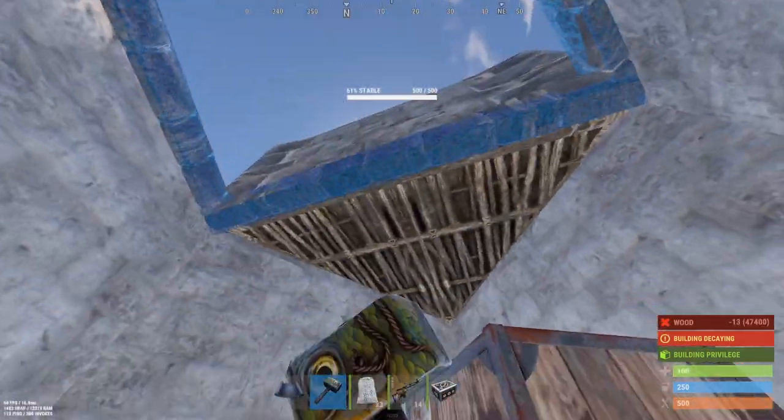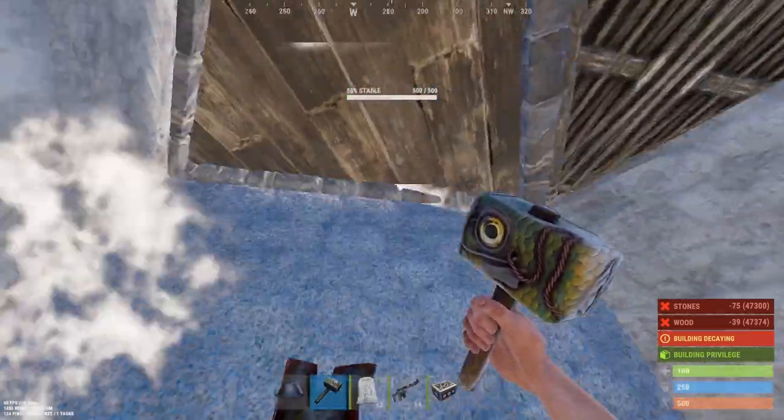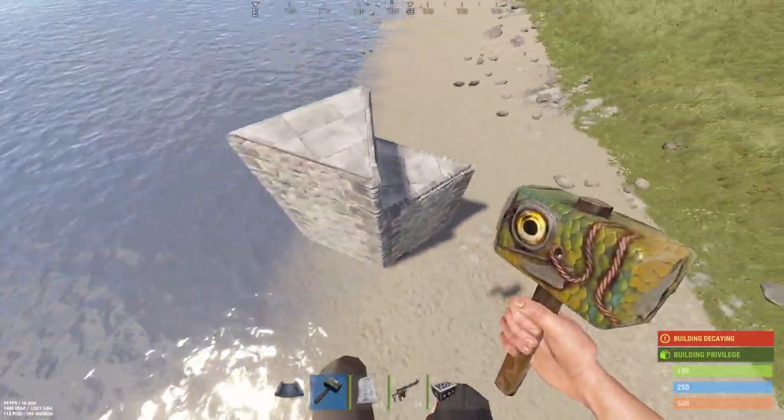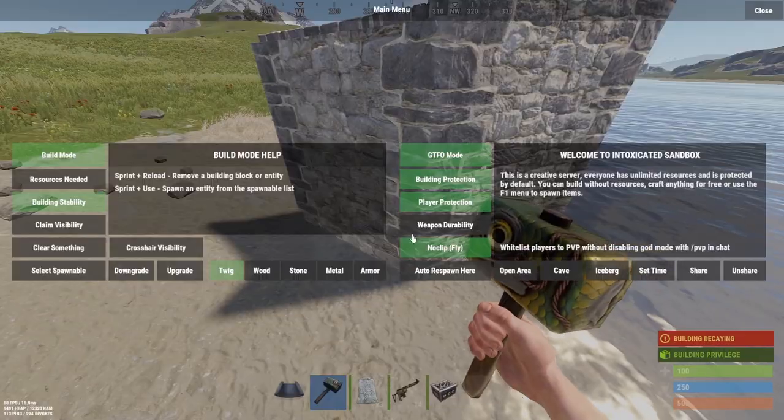And then you have this. Sometimes if you place it around you just have to replace that twig. And then you have your two triangle offset bunker. You could upgrade this and have it as your core.